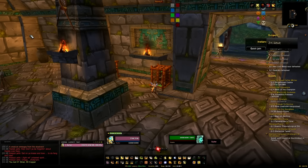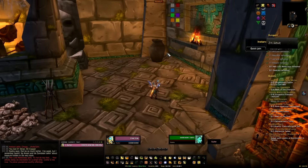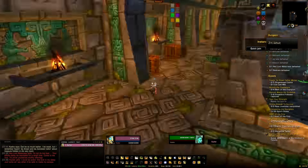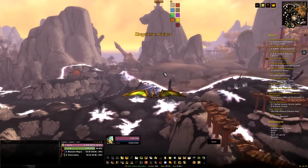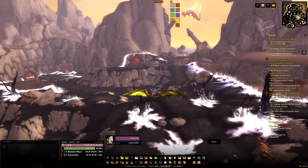Once the fourth boss is dead, speak to the troll in the cage — she'll run around the room but you're interested in the vase she breaks open. Stay near it; once she gets there she'll break it open and the mount has a 99.9% chance of dropping. There are a couple of other items that could drop in its place, but it's very, very unlikely. So there you go — your Armani Battlebear.